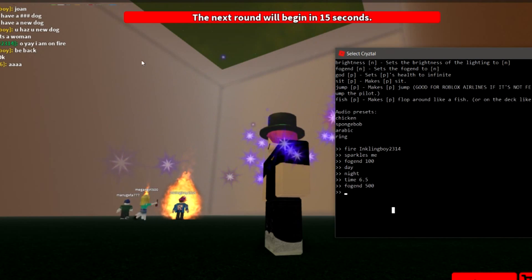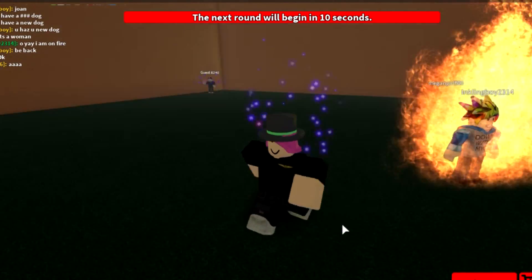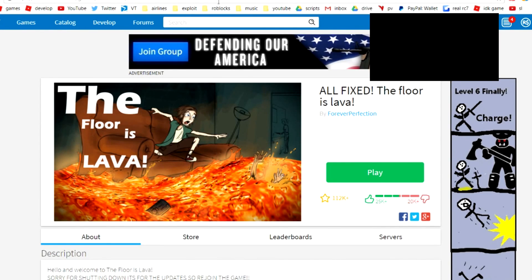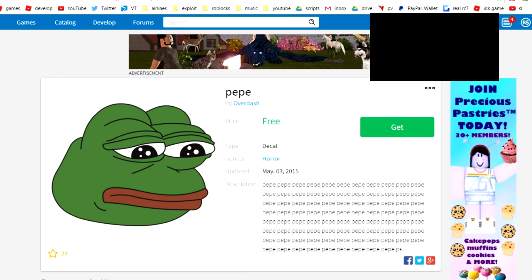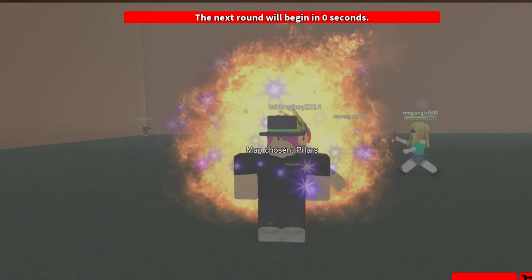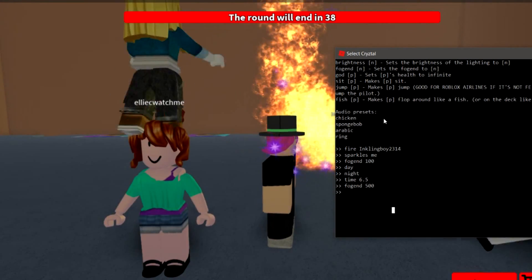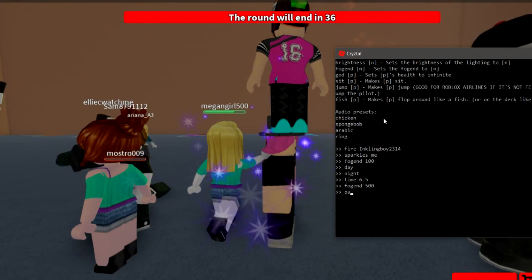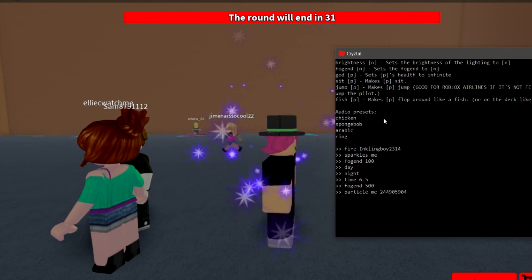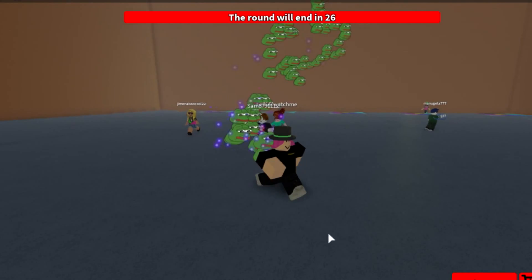I'll show you some other commands like particles and skybox — those are a bit different from most exploits. What you have to do is subtract one from the asset ID. I'll add a fix for this in the next update, but right now you have to subtract one. So you do 'particle me' and then the ID, but subtract one from the very end — and boom, you have Pepe particles. Oh my god, it's alive!